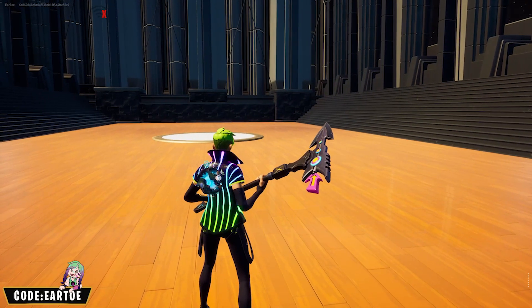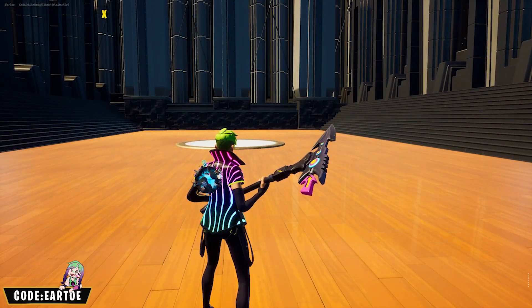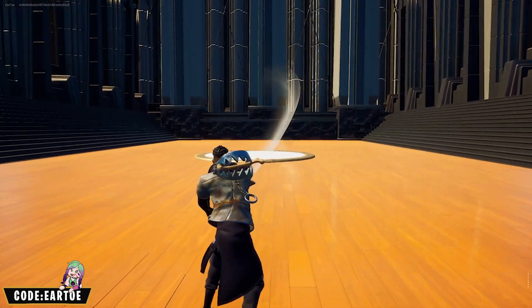Another fun one here — we got the Sonic Glow wrap with the Astroworld back bling and the Firing Line pickaxe. All these ones with the colors I'm going to have a lot of fun with.